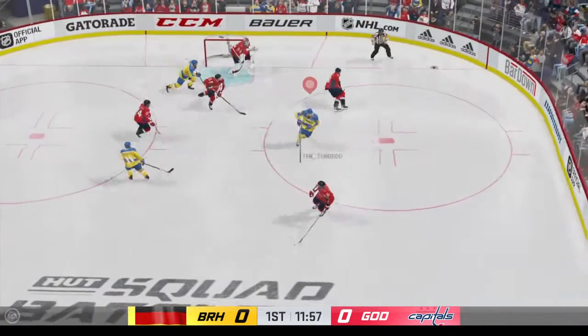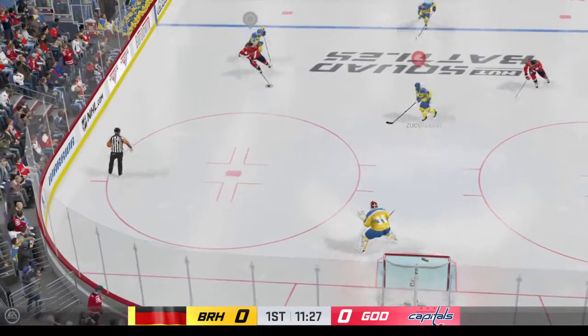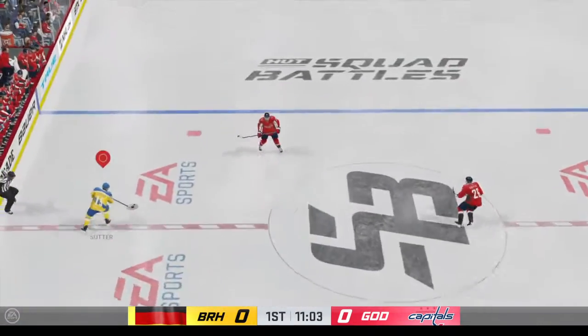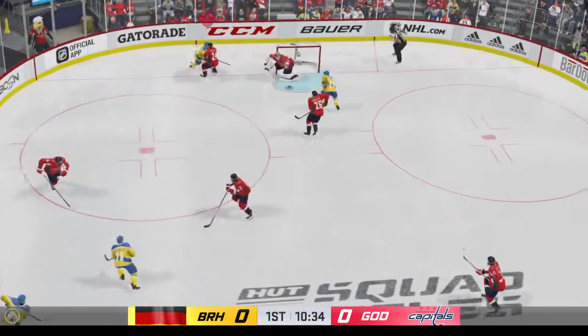Moves right to the middle. The Capitals get a hold of the puck along the boards, brings the puck into the offensive end now, puts it on goal and he makes the save. Now a quick pass to Sutter — lets it fly, shucks him down. Good technique as the puck...